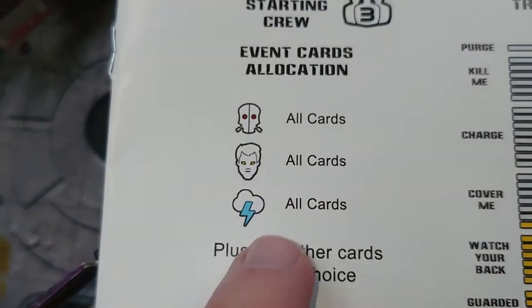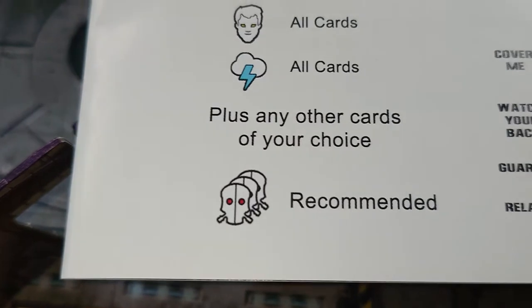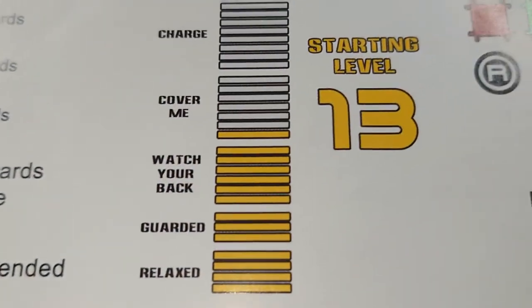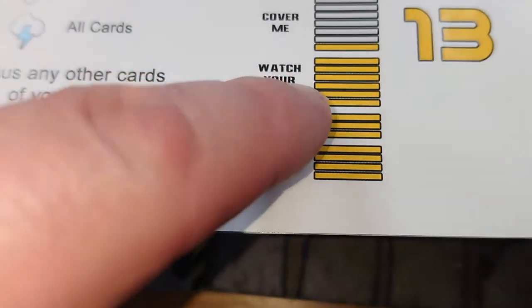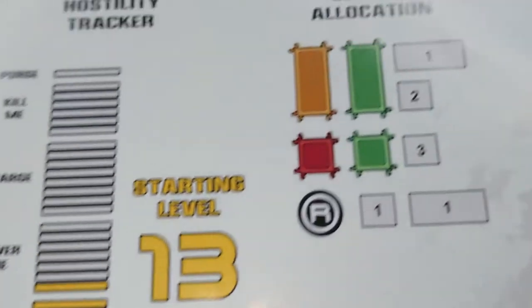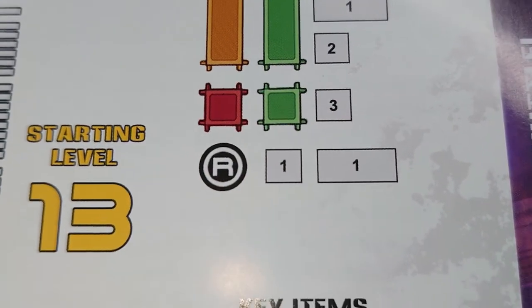We don't have a couple of the listed components — I've looked and can't find them online anywhere. So we've substituted in some others. Starting level is 13, even though the tracker shows 14 highlighted. So we're going to be at the top of Watch Your Back when we start, then go into Cover Me. We've already dished those out and placed them on the board.